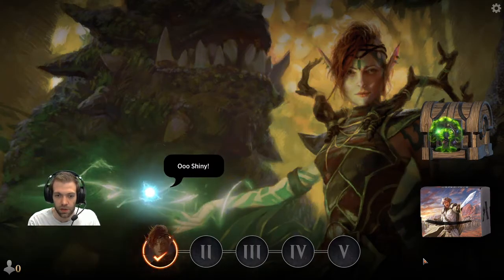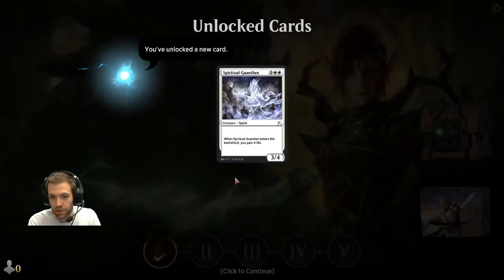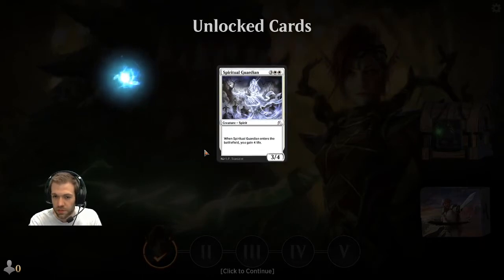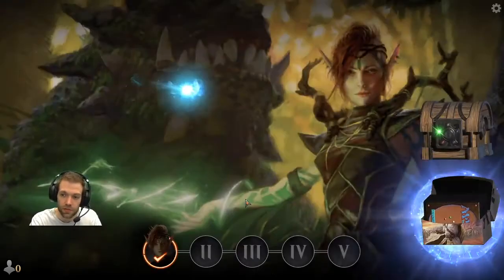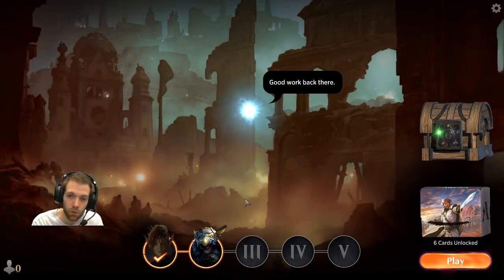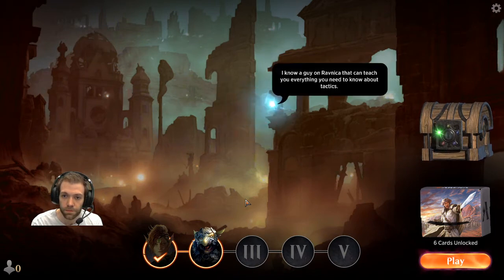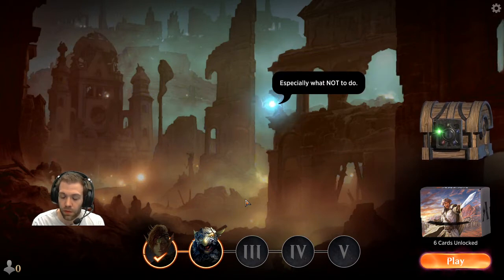At a base level, it's not the most complicated game in the world. When all creatures are vanilla — meaning they have no text on them — it's pretty easy. Creatures often have text that slightly changes the rules of the game. In this case it gives you four extra life, but some other creatures make your other creatures more or less powerful. You've got to be prepared for anything.